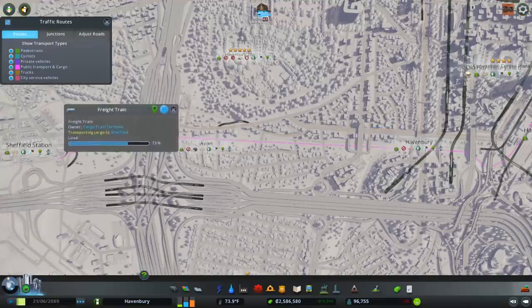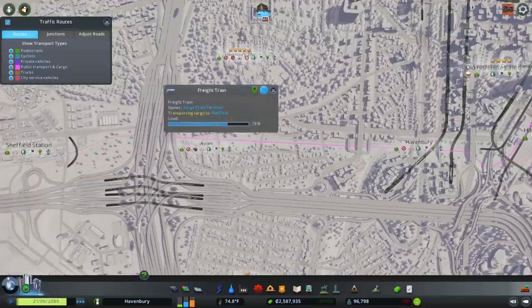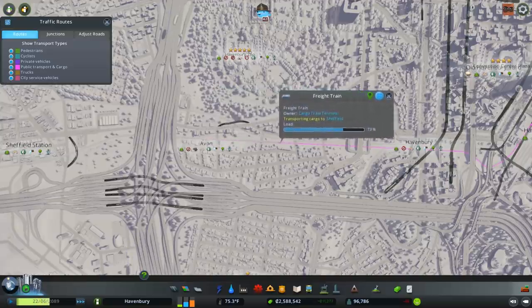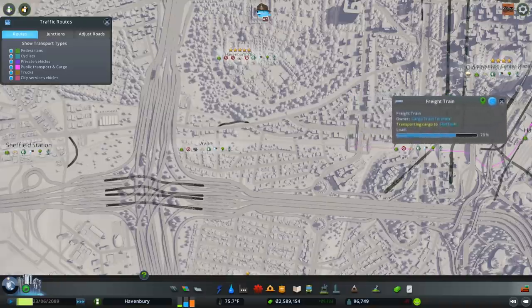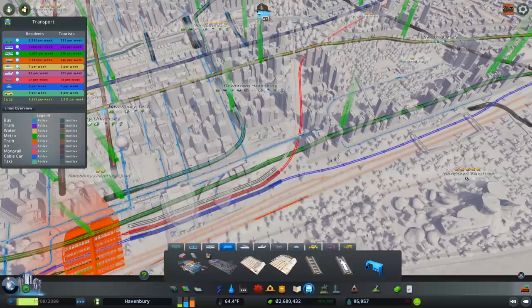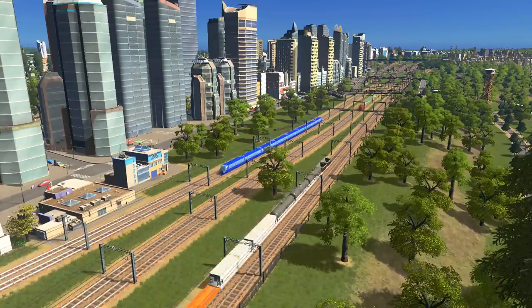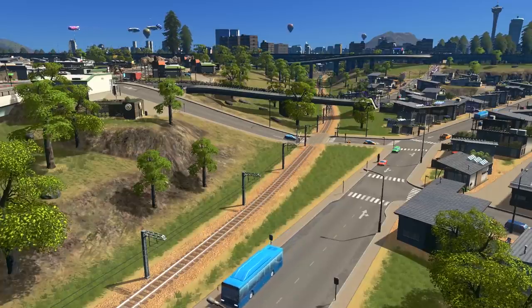If you want to have your cargo shipped by rail, it is important to design your system in a way that will make it likely the cargo will choose the rail rather than the road. I prefer to have a direct rail connection between each stage of the supply chain. Unlike passenger rail, where you can directly manage where the trains stop, cargo rail will choose its own path. In order to force trains to go a specific direction, I like to use one-ways.